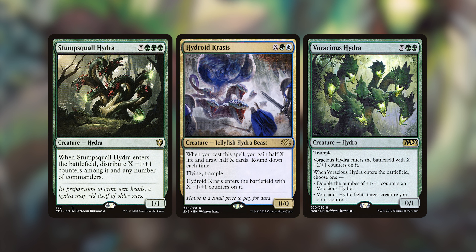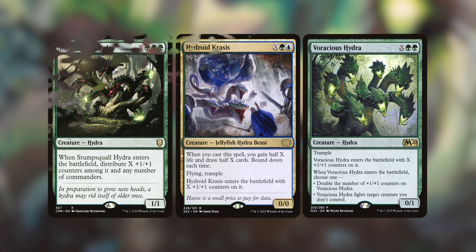When Stump Squall enters, you distribute X counters among it and any number of commanders. Hydroid Krasis, when it enters, you gain half of X life and draw half of X cards — it's got flying and trample, and it's just super legit. Voracious Hydra has trample, enters with X counters, and when it enters you can either double the counters on it or have it fight a creature you don't control.